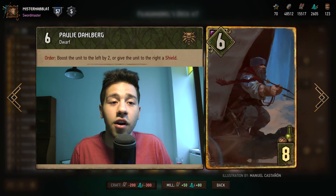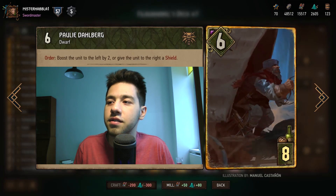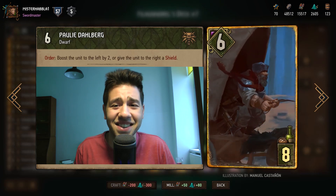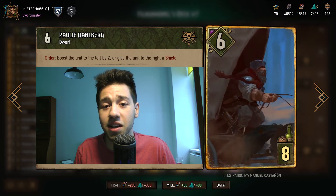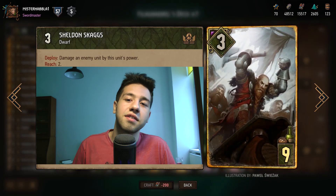Next up is Pauly Dahlberg. This card can keep your Mahakam Defenders alive for a few more turns because it gives a shield to the unit right next to it, and it's also very hard to kill as a six. With Filavandrel, it's a seven. If you don't need the shield, you can just boost a unit to the left by two to get it up to eight points, which is very, very solid. The next card is Sheldon Skaggs.